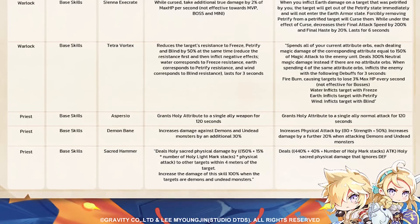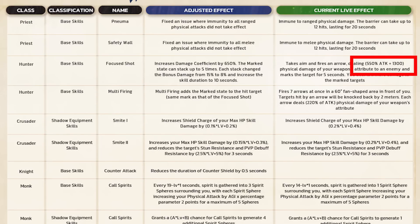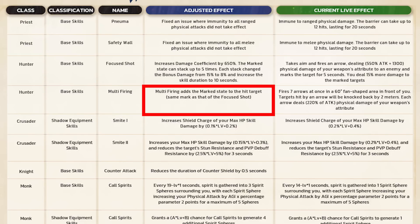What had been changed, you ask? There are two things. First, the focus shot skill damage has been increased from 550 to 650, and the skill mark can now stack to five layers with 8% damage increase every stack. Second, the multi-firing skill now also marks the target and has the same effect as the focus shot skill mark.